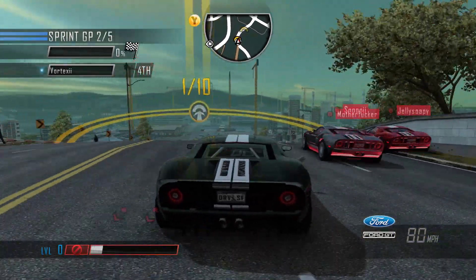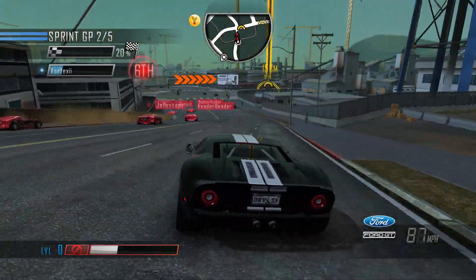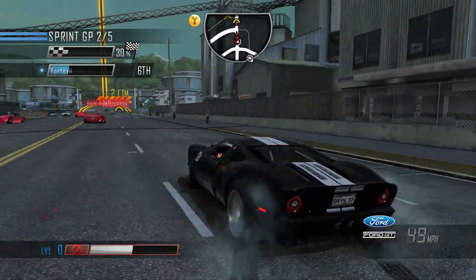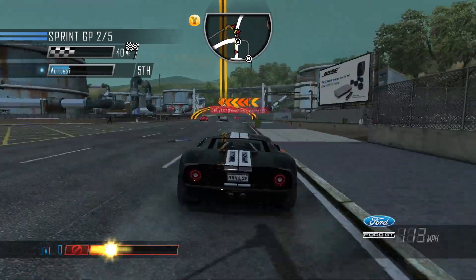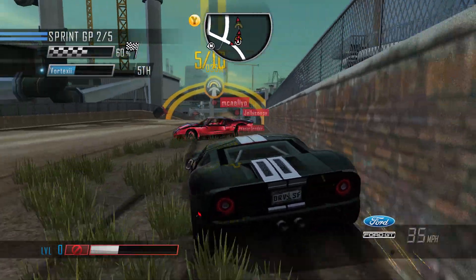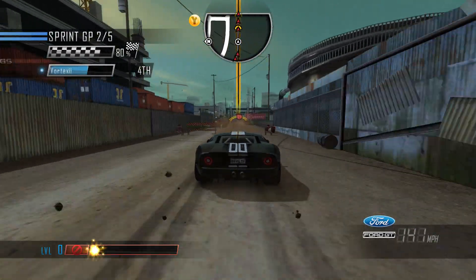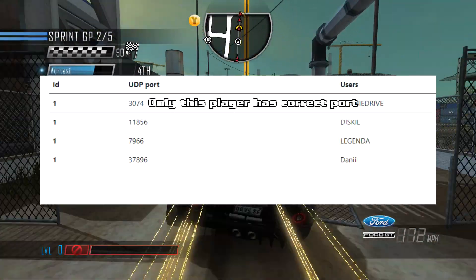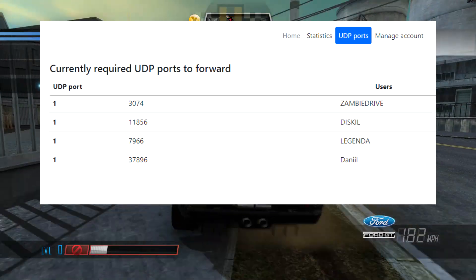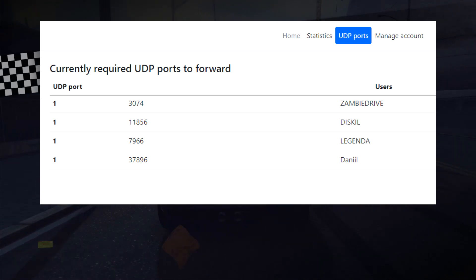Now we go back to the Alcatraz website, which holds important information for the missing part of my previous video: Port Forwarding. In this scenario, we are considering that you have correctly installed Alcatraz and registered an account. However, that does not mean you will be able to connect to other players, because the game requires that you are using port number 3074. The Alcatraz website can show you which port the game is using on your computer. When the game is launched, go to the UDP Ports tab to see the players currently online and the port they are using, including you.